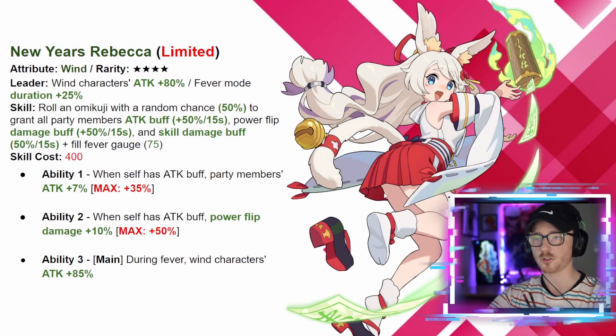Moving on to the last character, we have New Year's Rebecca. She's a wind unit with a leader skill of attack plus 80 and fever mode duration plus 25 to wind units. Her skill has a 50 percent chance to grant all party members attack buff plus 50 for 15 seconds, and guarantees power flip damage buff plus 50 for 15 seconds, skill damage buff plus 50 for 15 seconds, and fills the fever gauge by 75. Ability one: when self has attack buff, party members attack goes up by 7 percent to a maximum of 35. Ability two: when self has attack buff, power flip damage goes up 10 percent to a maximum of 50.